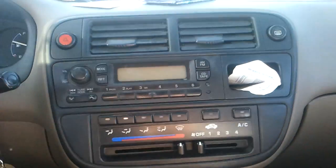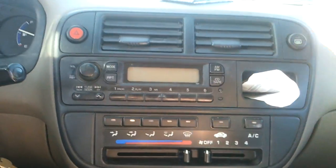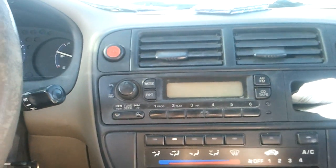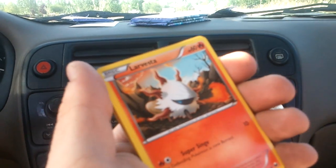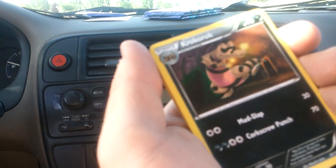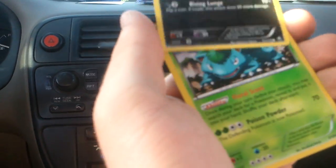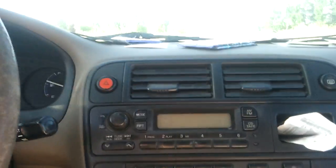Dark Rye pack opened. Scraggy, Timburr, Larvesta, Plusle, Plusle, Zorua, Krookodile, Krookodile, Trainer N, Trainer Dark Claw. Yes — Scraggy Reverse. And a Venusaur Holo. So that's two more. How many points is that? A lot. You were at like six, so now you're at eight.